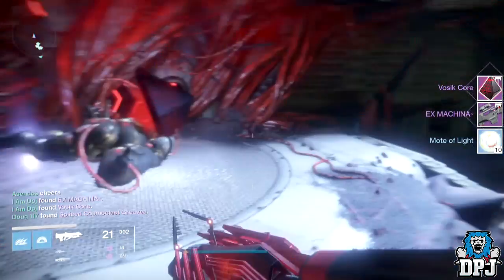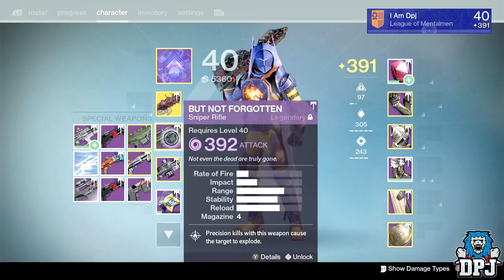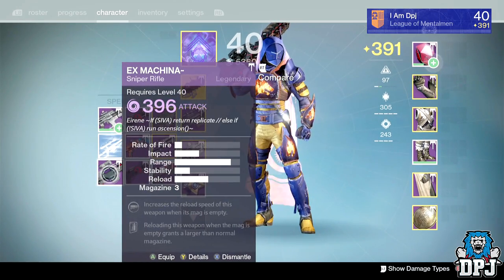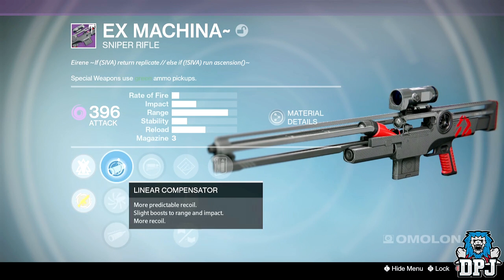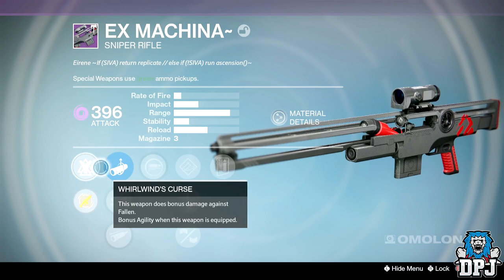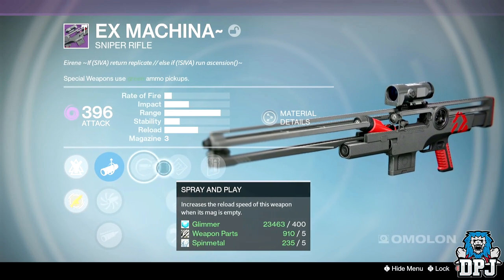From the Sea of Ash chest I got the Ex Machina sniper dropping at 396 attack. It's got Spray and Play and — wait for it — Wait For It: reloading this weapon when the magazine is empty grants a larger than normal magazine. It's strictly a PvE sniper; the zoom on it is ridiculously long.